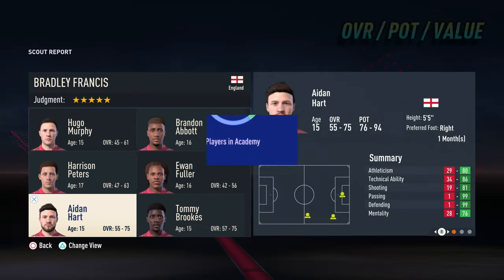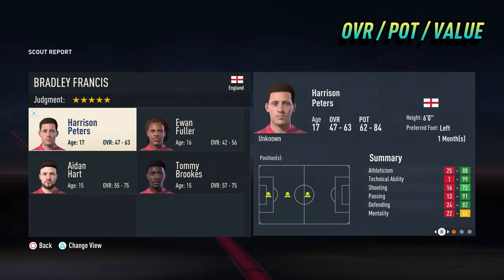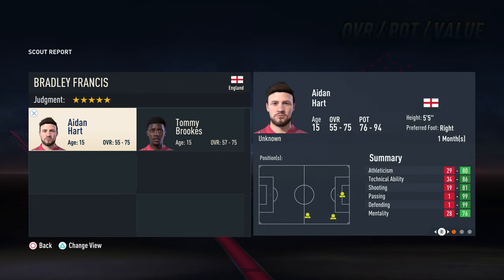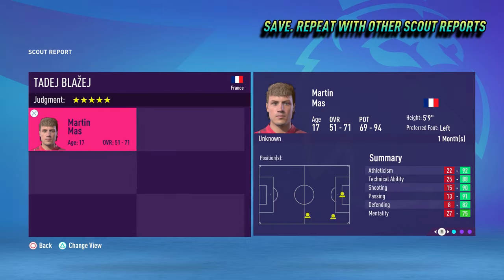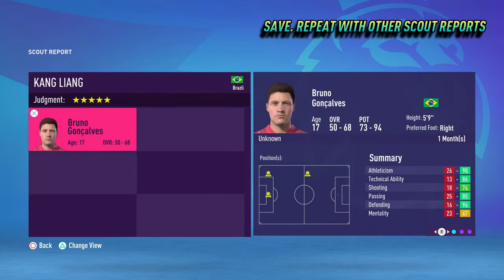Even though they are quite rare, it is very easy to spot a future youth academy star in the initial scout report. The first thing I am always drawn to is the maximum potential — that should always be 94. Then look at the overall range: the highest of the two numbers should be in the high 60s as a minimum. Then look at the player value — I personally never accept any player under 1 million. If you're lucky enough to find a player who ticks all these boxes, immediately save your game and then repeat the last couple of tips for the next scout reports.